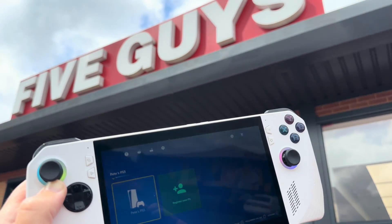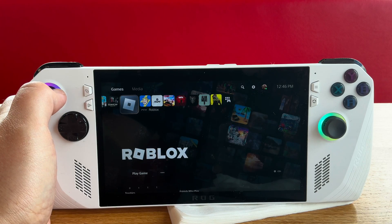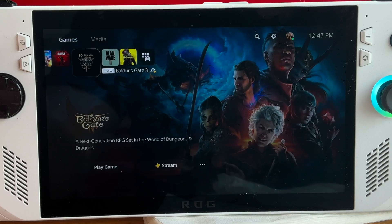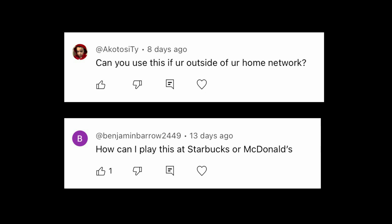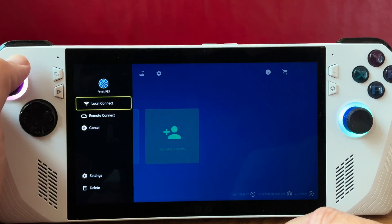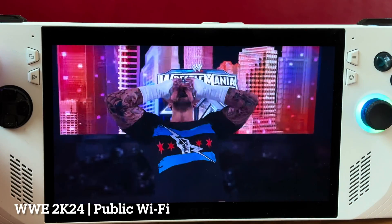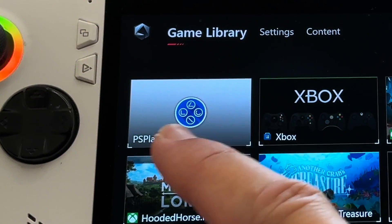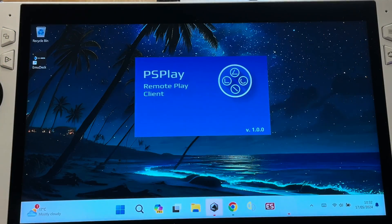So I'm here at Five Guys to demonstrate that we can now finally remote play our PS5 console to our ROG Ally, or indeed any Windows-based PC gaming handheld like Legion Go, away from home. And this is the biggest request I get right here on the channel from you amazing viewers. So here are the five easy steps to get this set up, and the app that makes it possible is called PS Play.